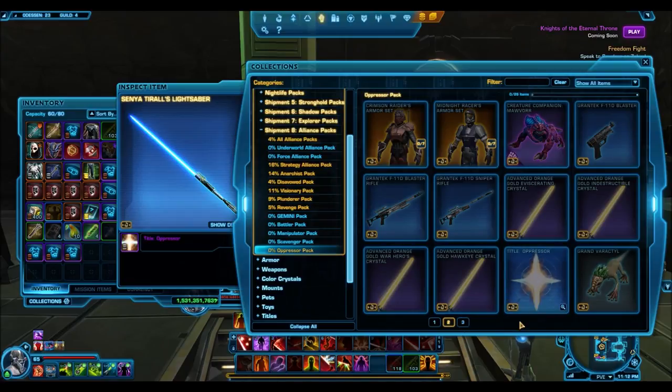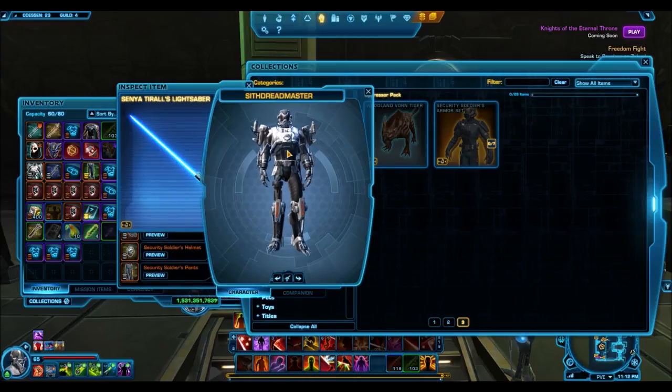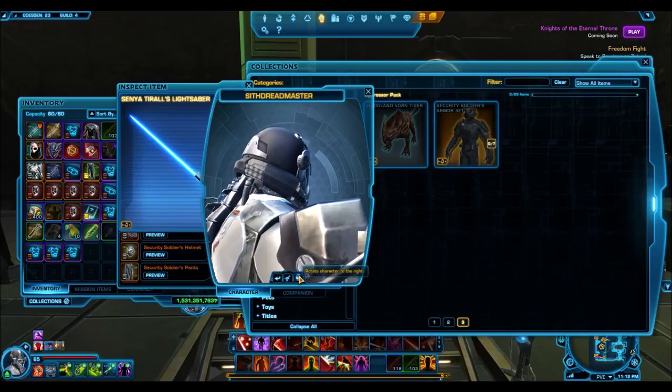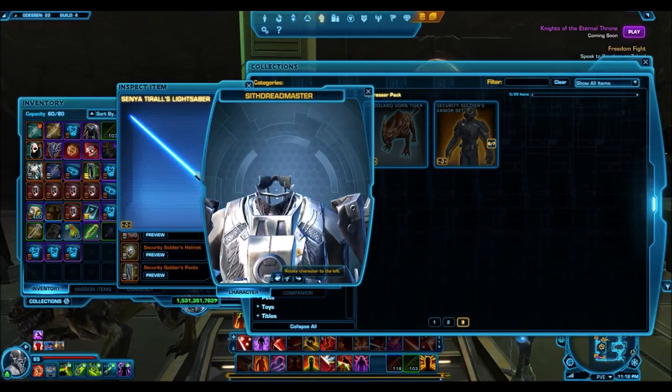Finally, the Security Soldier armor set. The one thing that really sticks out is the helmet, which is reminiscent of Kylo Ren — so anyone wanting to make a Kylo Ren clone can probably use this helmet. Unfortunately, a hood does not work with it — I have tested it out, and you cannot put a hood over this helmet, which ruins the whole Kylo Ren look. So that might not sell very well.